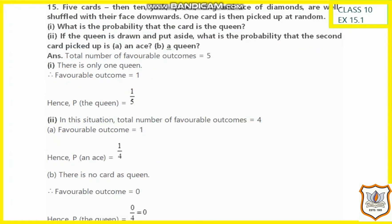Next question: 5 cards — 10, jack, queen, king, and ace of diamonds — are well shuffled. Here we have only 5 cards total. We have to find the probability that the drawn card is a queen. There is only 1 queen card, so the favorable outcome is 1 and the probability of drawing the queen is 1 by 5.